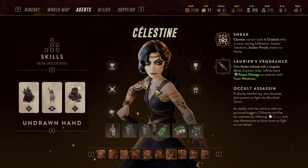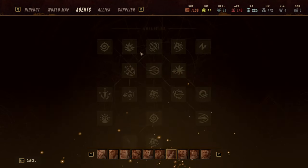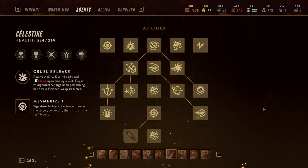We'll also cover a couple of Undrawn Hand reviews plus some gameplay footage. As full disclosure, Celestine is one of the agents that actually needs a couple of Undrawn Hand cards and equipment items in order to perform better. Right off the bat she is okay as an agent but very volatile. She becomes way better with the right equipment.